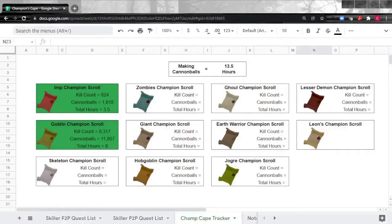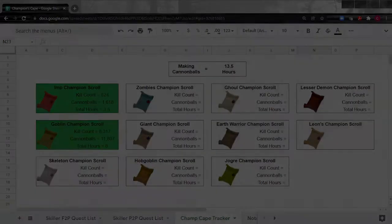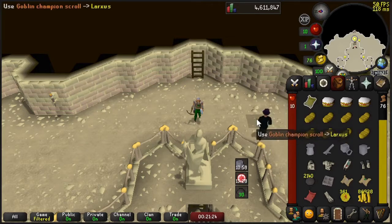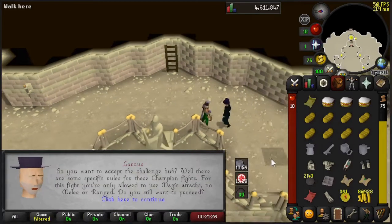Back with the spreadsheet: the Goblin Scroll took over 8,000 kill count, almost 12,000 cannonballs, and about 8 hours of killing. I've also added my time spent making cannonballs to the spreadsheet, because I'm probably going to spend more time making cannonballs than actually killing NPCs. Let's kill our first Champion — we're at the Champions Guild and we're going to use the Goblin Scroll to fight the Champion.